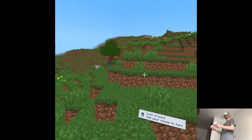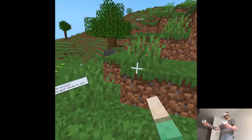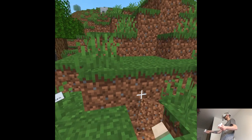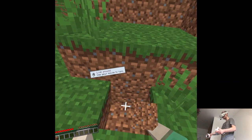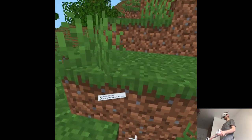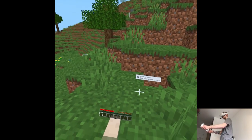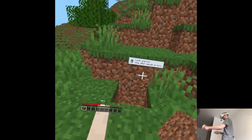How do we even do stuff? With the right trigger you perform an action, and left you place it. Whatever you have in your hand shows on the right, but you place it with the left.